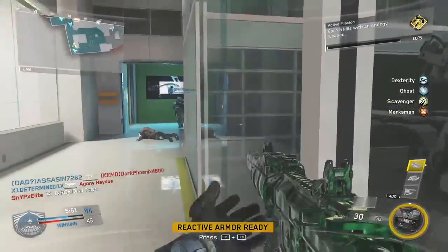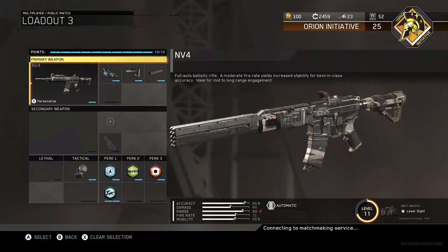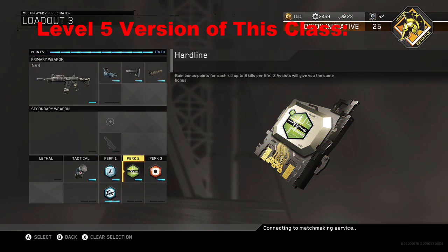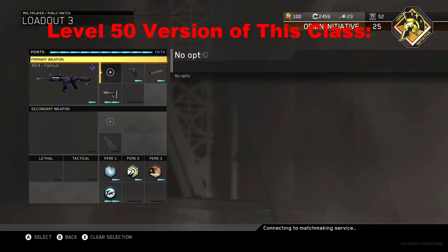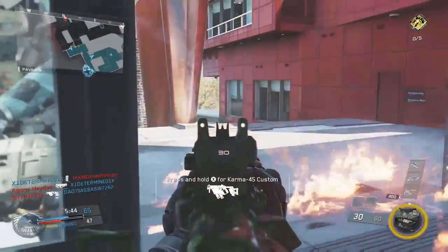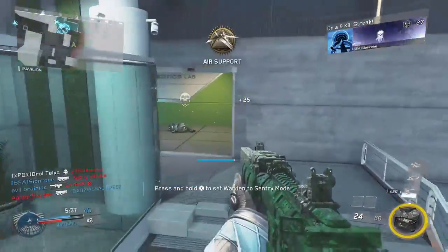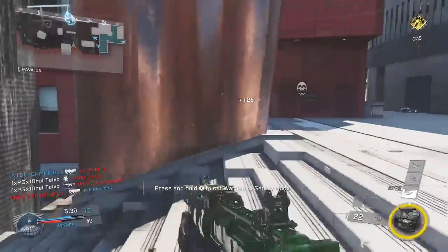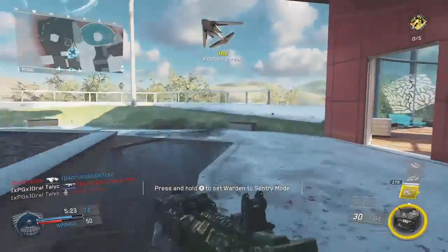For perks, we're running recon, dexterity, and hardwired. I'll throw the full class up on screen. We're also using hardline, which is a really interesting perk — it gives you 25% more score per kill. In team deathmatch that means your kills give you 125 points instead of 100. In domination and similar modes, you get 100 points per kill instead of 75. Alongside this, you can use any combat rig you want at the beginning of the game.